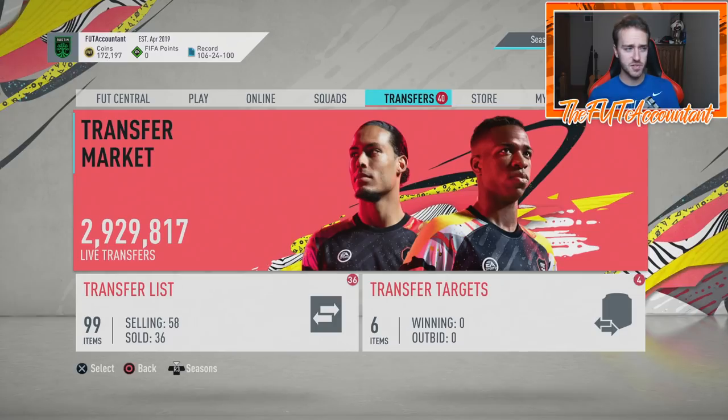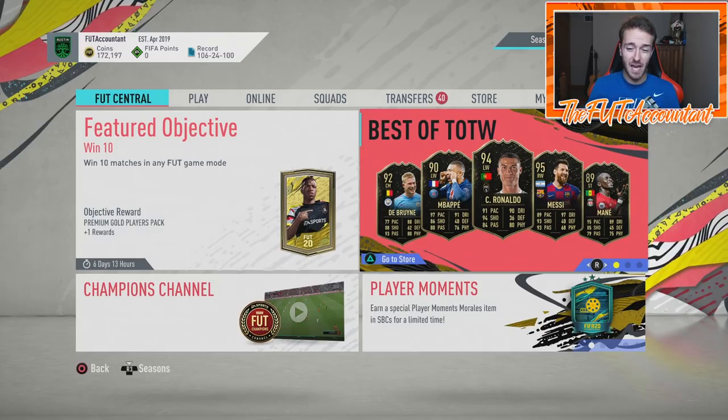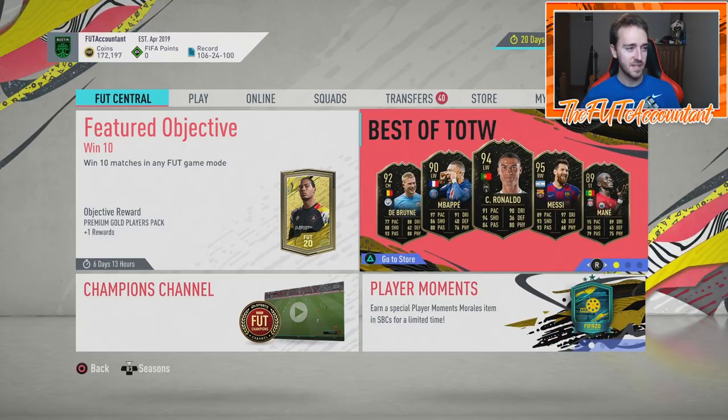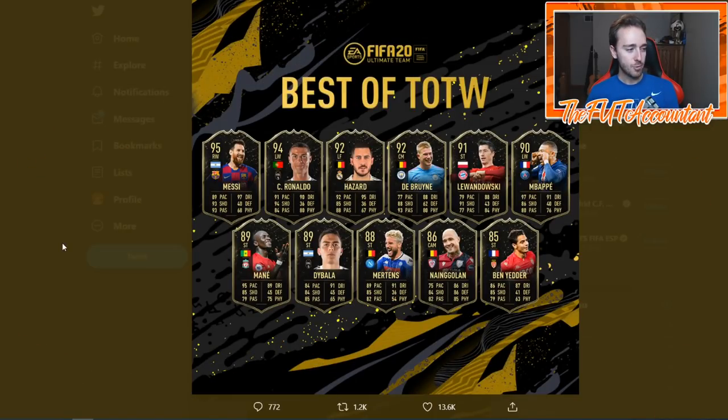I want to look at some market fluctuations today, specifically cards that got into Best of Team of the Week. The Player Moments stuff we were talking about yesterday wasn't actually a new promo — it was basically just an SBC. We got Player Moments Morales today. I want to start with Best of Team of the Week — the cards they put in, tweeted out by EA: Messi, Ronaldo, Hazard, De Bruyne, Lewandowski, Mbappé, Benzema, Nainggolan, Mertens, Dybala, and Mané.